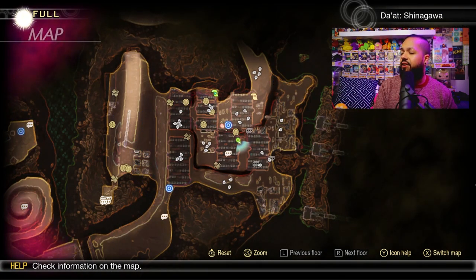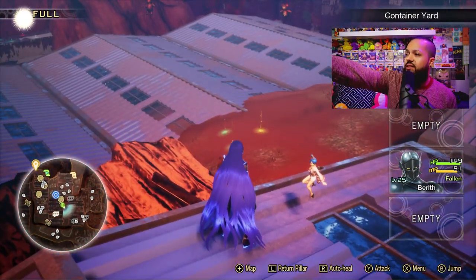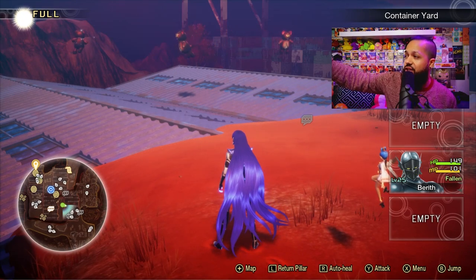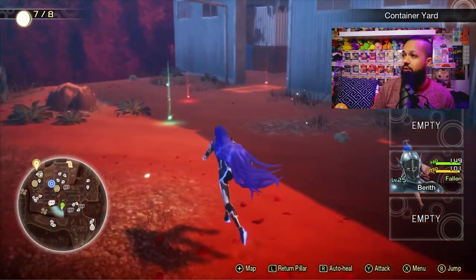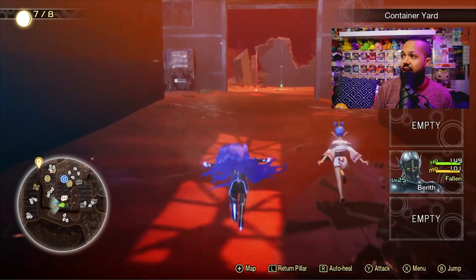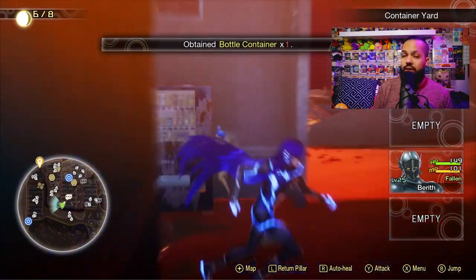Now that we're here in Shin Megami Tensei V, in Shinigawa, I want to show you the most important thing. You can see the Magasushi crystals over there — pay attention to what they do. Yellow is for MP, green is for HP, and red is for your Magasushi meter. So: red crystals fill your Magasushi meter, green restores HP, and yellow restores MP.